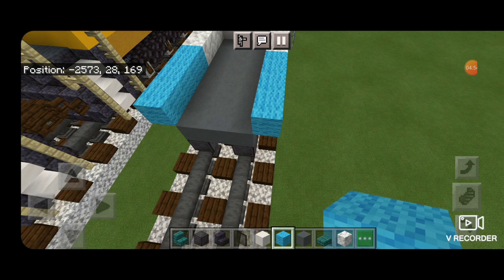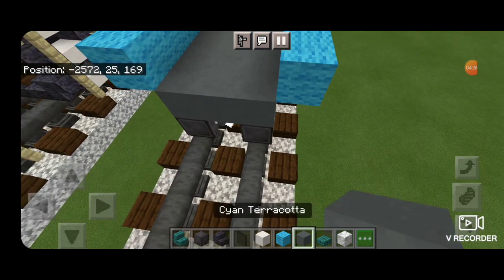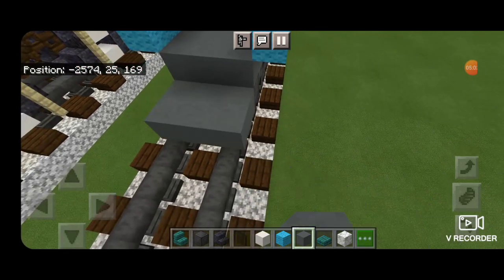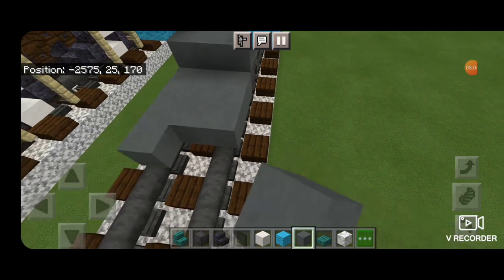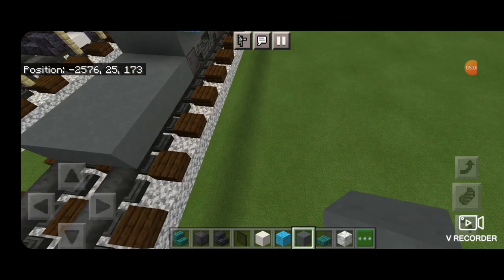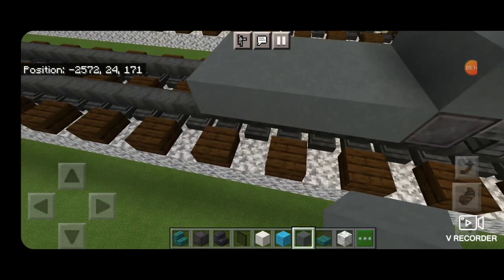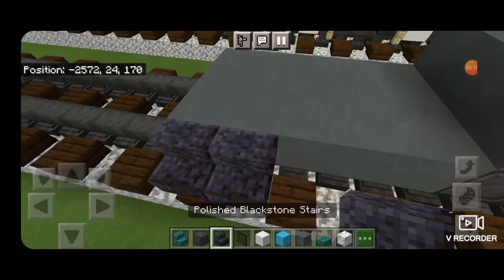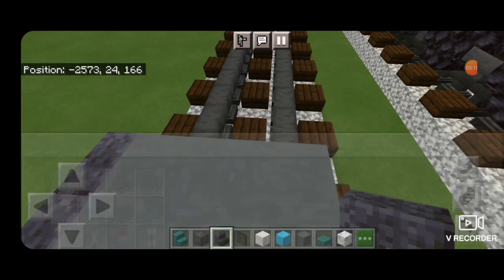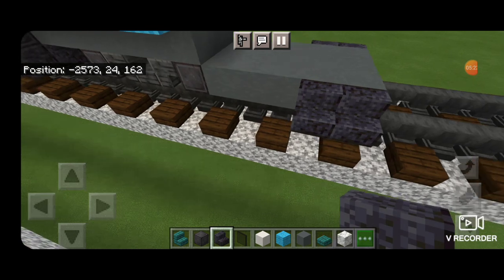Come on the bottom in front of the wheels here with cyan terracotta again, and put five rows of three coming across the middle of the rails. Next take out polished blackstone stairs, and on the end outside here put two on each side. This will be where the first set of doors go.